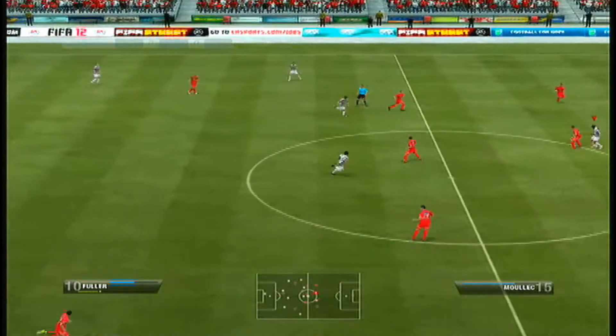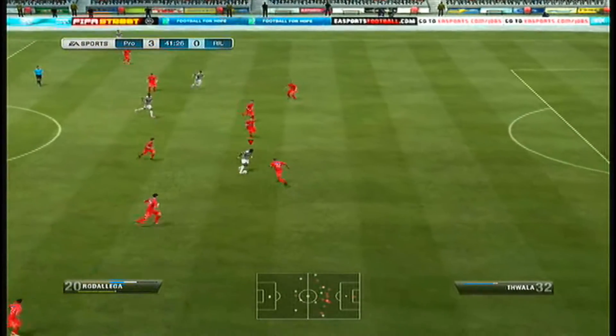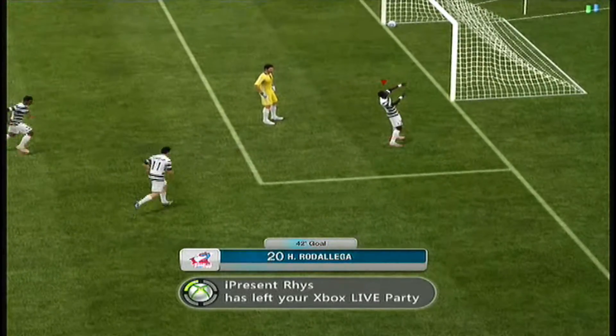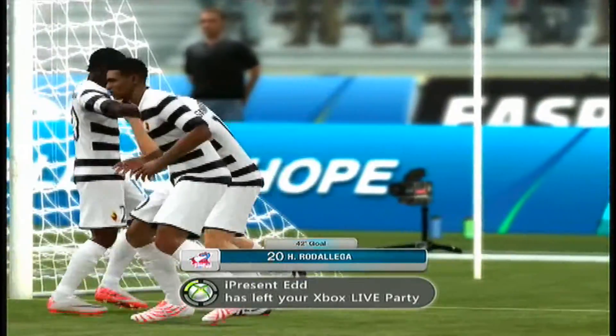We start with my keeper Craig Gordon kicking it out, headed on from Rod Ioga to Fuller. Nice fake shot and a drilled left-footed shot into the bottom right-hand corner. Lovely finish there by Fuller — clinical finisher.